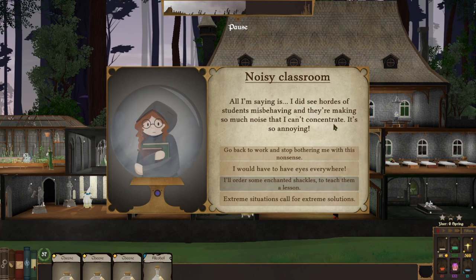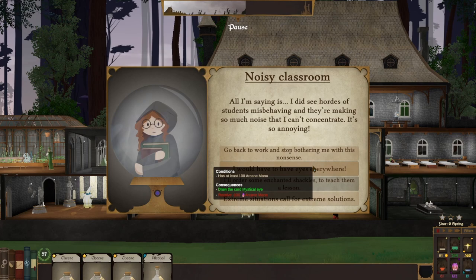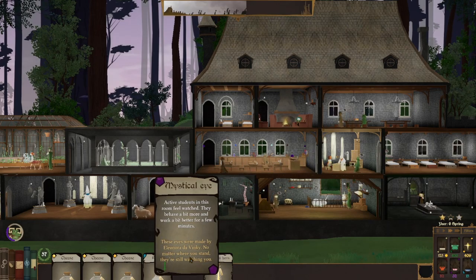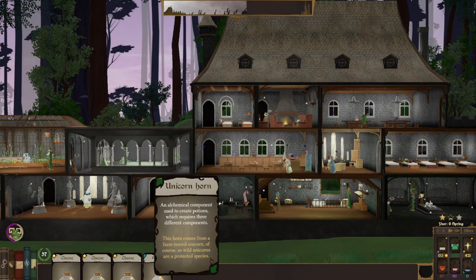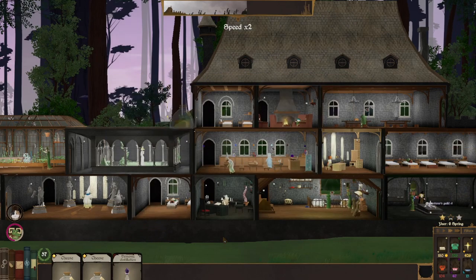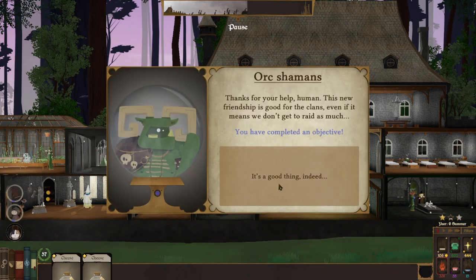I did see hordes of students misbehaving and making so much noise that I can't concentrate — it's so annoying. Go back to work and stop bothering me. Or I have to have eyes everywhere — so I lose arcane mana but I draw a card. Mystical eye — active students in this room feel watched, behave a bit more, and work a bit better. Let's put that in here. We got three different materials now — we can alchemize and get Demonic Distillation for 200 shadow mana. We got enough action with the orcs now — perfect.